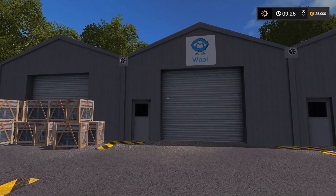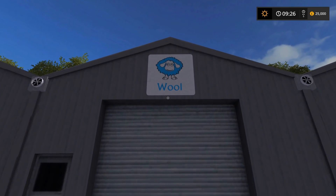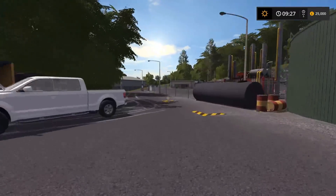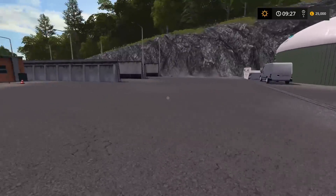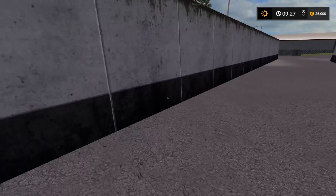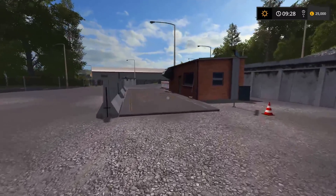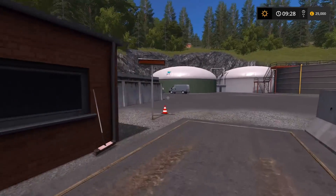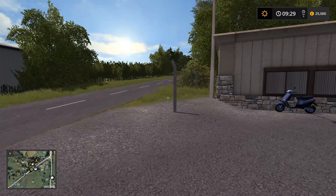And now finally we have the BGA. I'm going to jump over the fence for that. Here is the digester, and here are the actual clamps themselves. There's one, there's two. Here's the scale — this is where you weigh things. And there's the milk truck again. I believe that's all the main stuff covered.